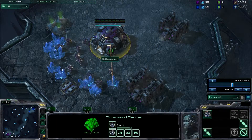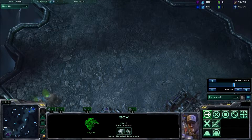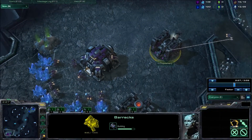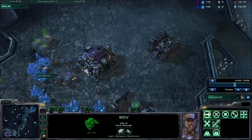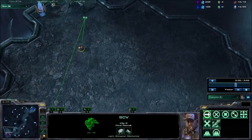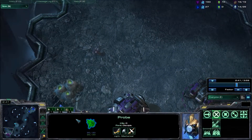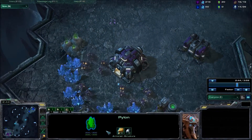Just about at this time, around the 2 minute 20 second mark, we should be scouting around. We can see we are actually sending one SCV out to scout, and now we are just going to send another to do a little bit of a poke around in our base. And we do see that he has in fact thrown down a pylon up here.